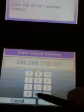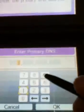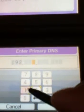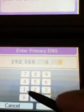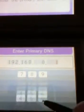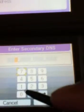My DS touch screen is really bad. Then you scroll down and you type in your gateway as your DNS server — or just check what your DNS server is. See, it's just the same as the gateway. Then you do your secondary DNS — it's just exactly the same.